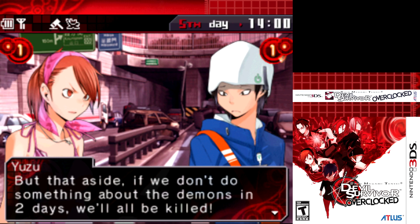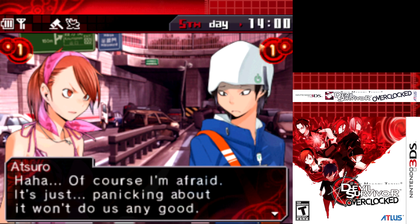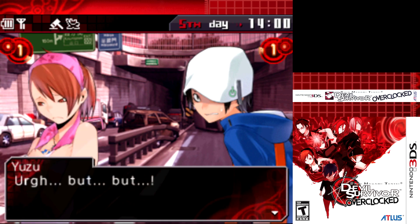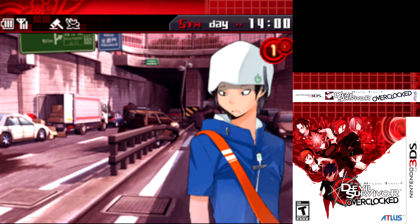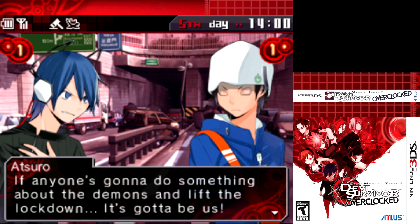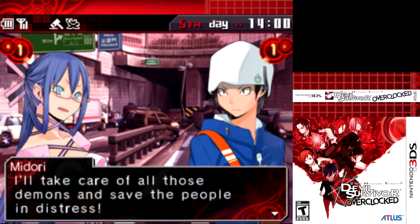Atsuro says of course he's afraid, but panicking won't do any good - they just have to bite the bullet and get it done. Izuna and Fushimi are doing their best, but the party can't expect much from them. It's up to the players now - they can't rely on anyone else. Midori declares dramatically: 'If the hero gives up, all hope is lost! I'll take care of all those demons and save the people in distress!'